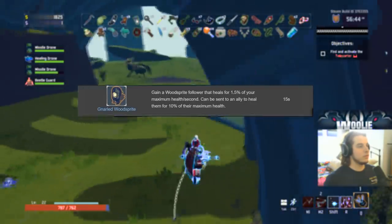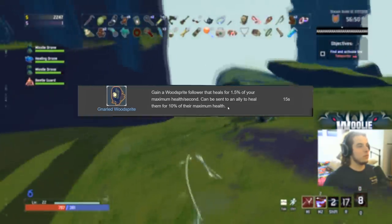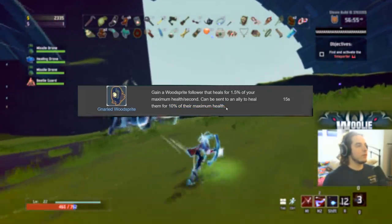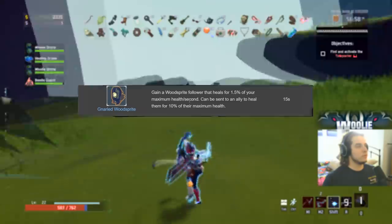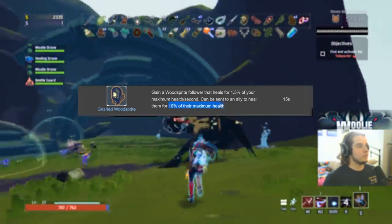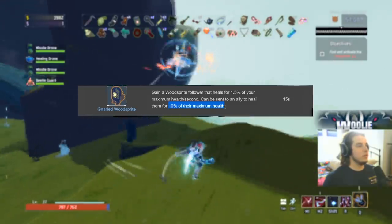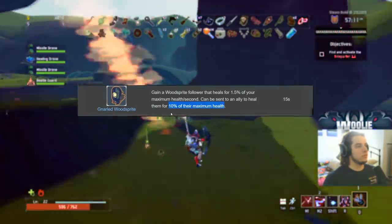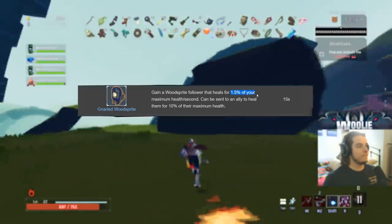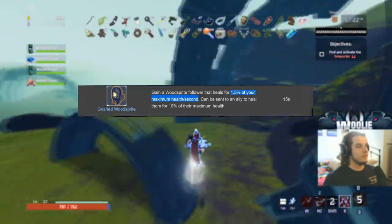Gnarled Woodsprite gets an A in group play and on the Loader, and C on everybody else. In group play it's good because you send it to friends and they heal for 10% of your HP instantly. On the Loader, you have two equipment slots — if you have this in one slot and retool with R, it sends it back to you healing you for 10% health. Spam the R key and heal repeatedly. A on Loader and group play. C on everybody else — the passive regen is just trickling and not powerful enough to beat out a cube or capacitor.